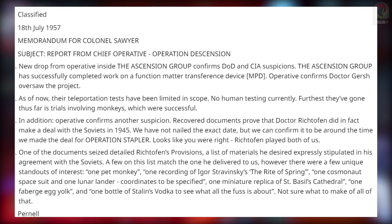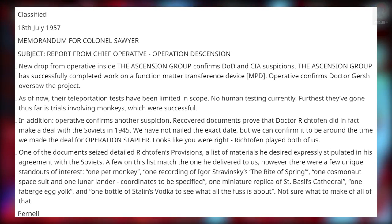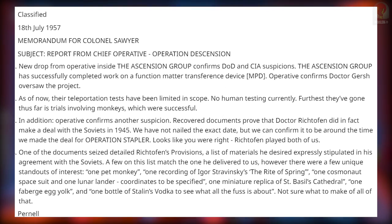A few on the list match the ones he delivered to the Americans, but there are a few unique standouts of interest: one pet monkey, one recording of Igor Stravinsky's The Rite of Spring, one cosmonaut spacesuit, one Lunar Lander — coordinates to be specified — one miniature replica of St. Basil's Cathedral, one Fabergé egg yolk, and one bottle of Stalin's vodka to see what all the fuss is about.